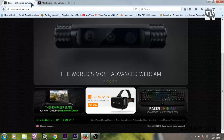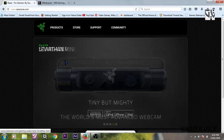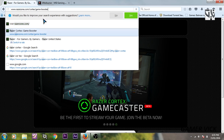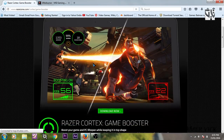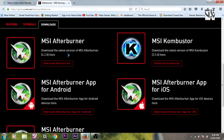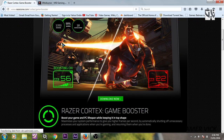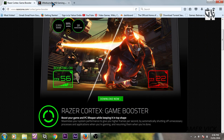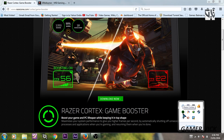For this you need basically two softwares. One is Razer Cortex — so right here, Razer Cortex Game Booster, this is the one which is required. The second one is MSI Afterburner. You can go ahead and download both softwares; I have provided the links in the description and they are free of cost.